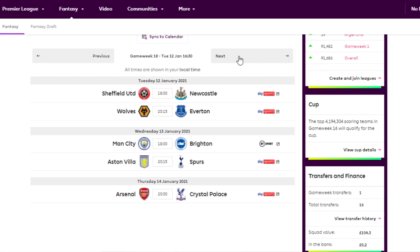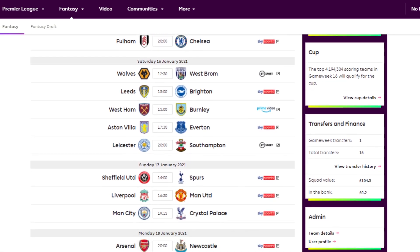Now for Game Week 19, these are all the fixtures, and you can see some teams who obviously have two gameweeks. West Ham have Burnley at home and West Brom at home — really, really good fixtures. A lot of people are talking about getting three West Ham players in, and that's fair enough. If Michail Antonio is fit, having him and maybe Bowen or Fornals, then one of West Ham's defenders looks really good. Anyone who has Coufal or Cresswell, I would suggest holding them and looking elsewhere with transfers.